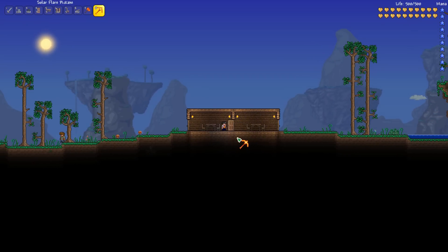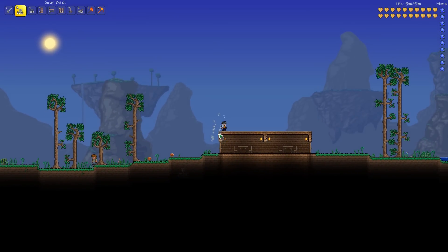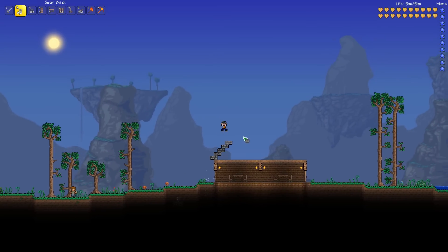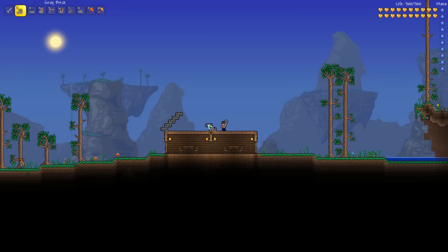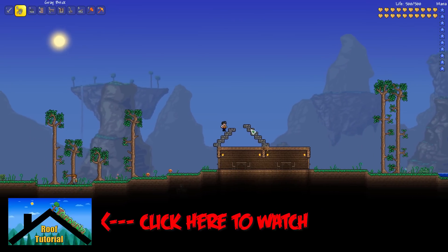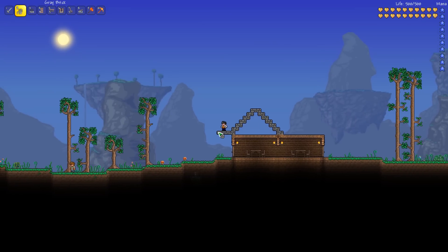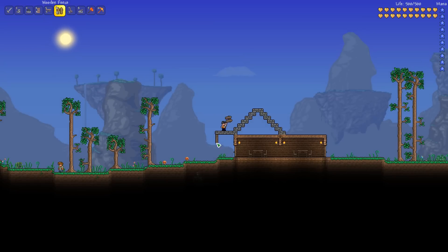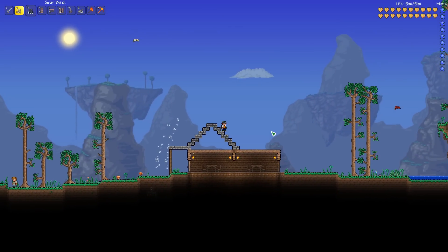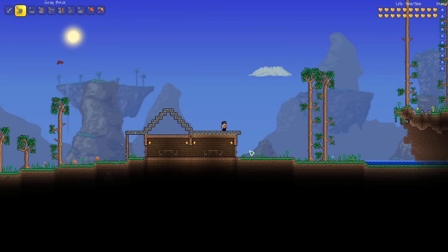The first thing we need to do is get rid of this door. For real, the first thing we're going to do is build a roof — a real proper roof out of gray brick, because gray brick is pretty easy to get really early on. So first, just going to build this triangle. And if you've seen my first part of my roof building guide, the roof we're making is roof number one — the single, or whatever, that's what I call it. I'm going to use wood fence on this side as a little support beam, and let's just do the roof and now the gray brick wall.